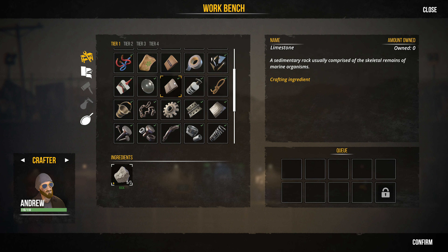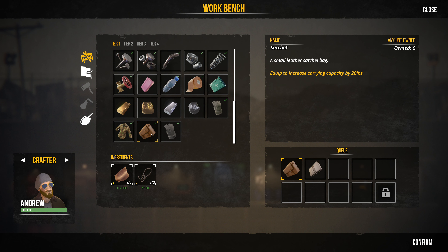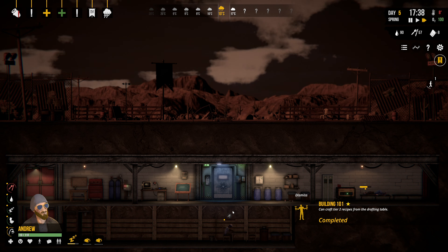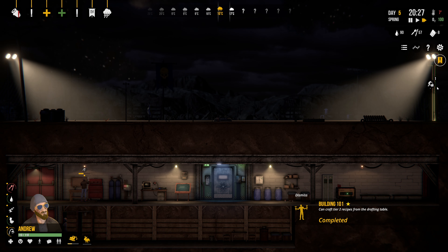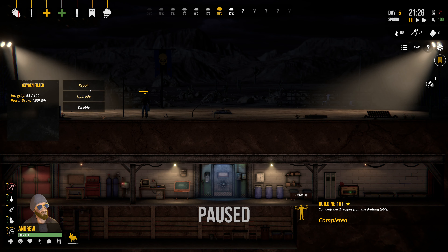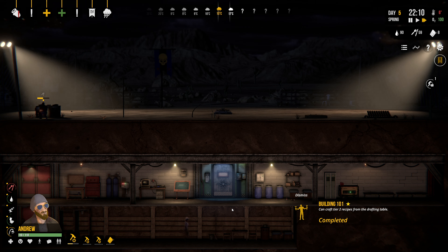We're always trying to make limestone and cement. Let's make sure we've got the cement. We're going to make one more satchel so somebody can take it with them. We got another rabbit — I'm going to go on and harvest that. Andrew is finally up. I'm going to get Andrew to do some repairs. The surface planter is soaked so we don't need to do anything there. Let's repair this and add fuel to that.